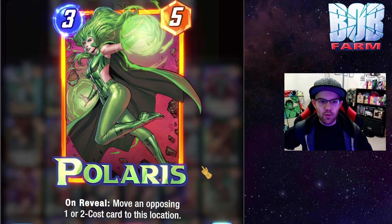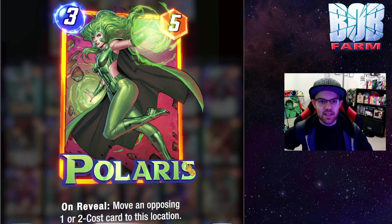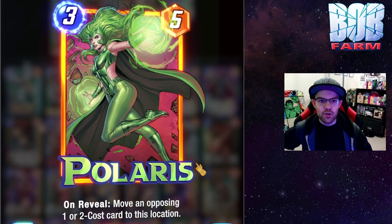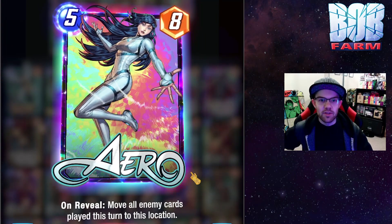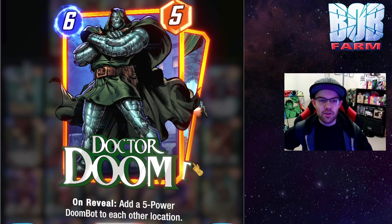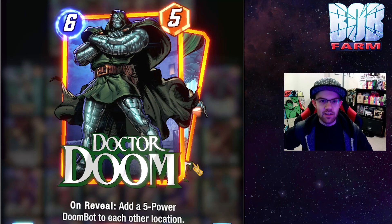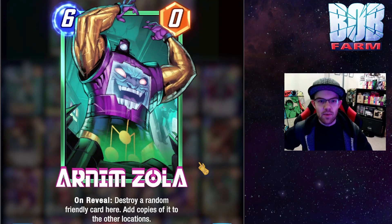Moving into Series 3, you can potentially disrupt your opponent using a card like Polaris to pull a card that the opponent successfully placed into Morag out, making it harder for them to get additional power there. Arrow is going to be very similar and can really disrupt the opponent from successfully putting anything into Morag. Doctor Doom should also be phenomenal as a way to get power into that location while also putting decent bodies into the others with the Doom Bots. And lastly, a great way to get some massive power into Morag is to utilize Artem Zola, who will destroy a card from another location and put it into the other two — and might be the best way to put large numbers into Morag.